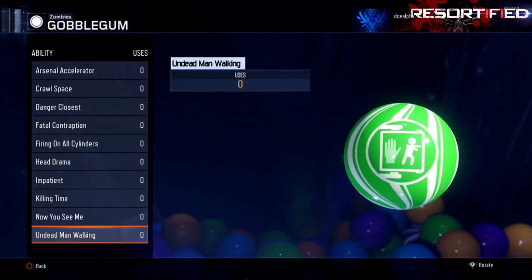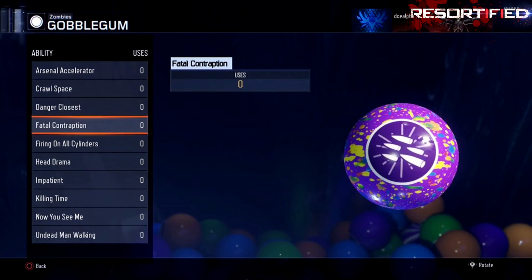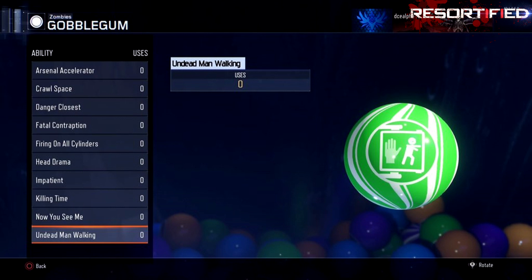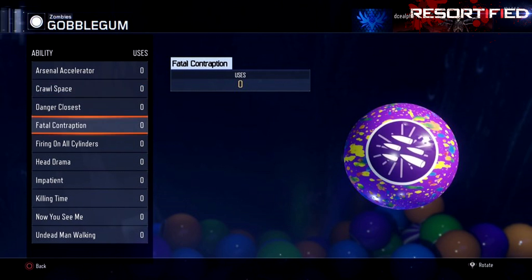These are the four new gumballs we're going to have in the new Iron Dragon map, which is pretty cool. I can't wait to try these out tomorrow. Let me know what you guys think each of these do — Fatal Contraption, Head Drama, Undead Man Walking, Crawlspace. The achievements came out and I should be doing some streams before the map pack comes out, whenever that is. Hope you guys enjoyed the video — until next time, I've been Recortified.